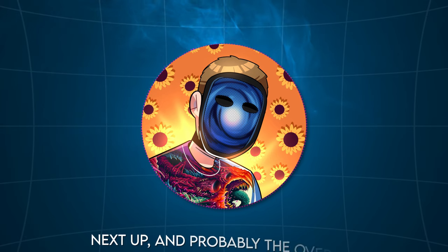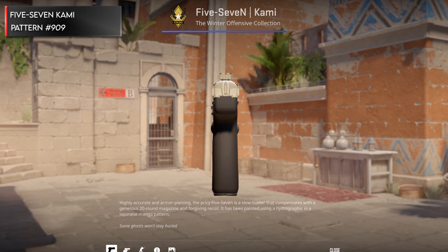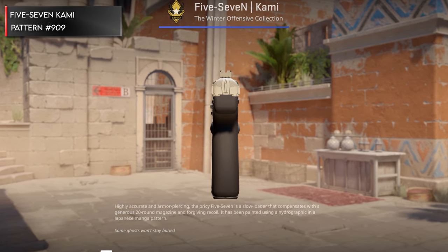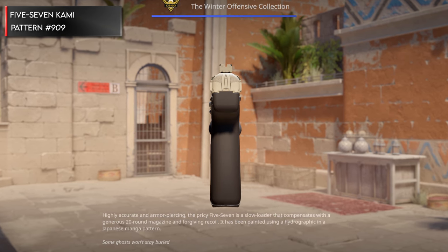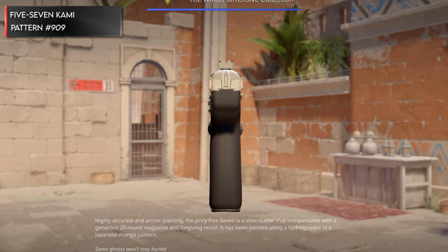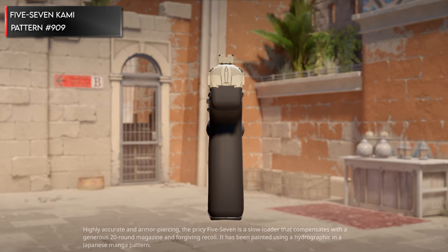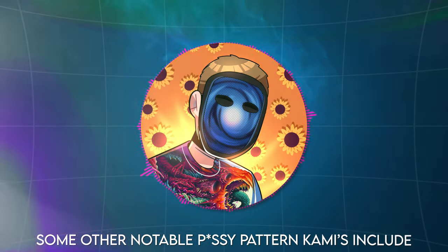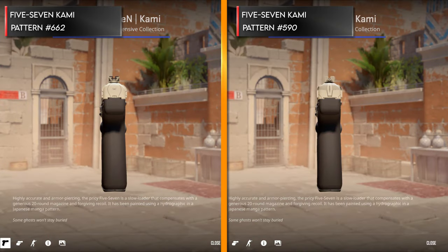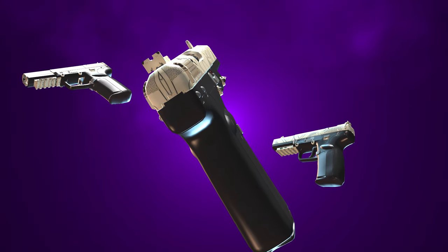Next up, and probably the overall most popular meme skin in the entire game, is the Five-SeveN Kami pattern 909, also known as the pussy pattern. Clearly us humans love things related to genitalia — you can't blame us. Much like the dick pattern knives, there are actually multiple different pussy patterns to choose from. Some other notable pussy pattern Kamis include pattern 662 and pattern 590, but pattern 909 without a shadow of a doubt fetches the most overpay. And the Kami fun doesn't stop there — there are actually a ton of cool patterns you can find on this template.